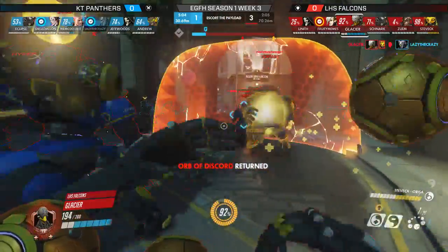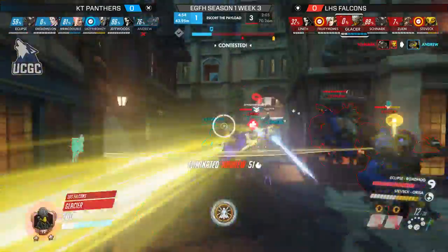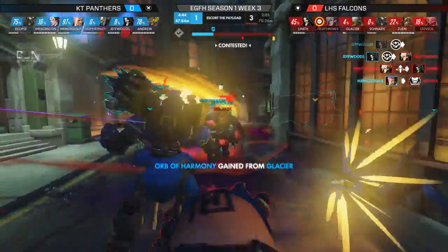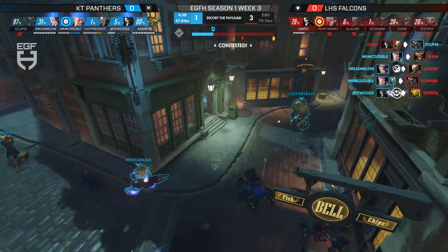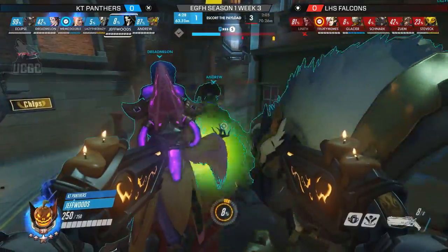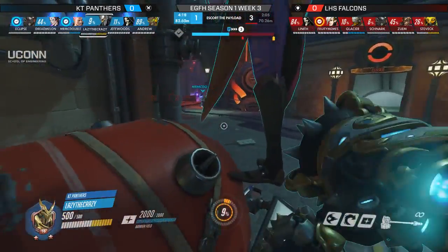The back-and-forth trading continues. Glacier picks up another kill in the hold; Ludlow is holding incredibly aggressively—who would have expected them to be under the arc like that? Andrew falls again, Coalescence comes out, but it's close. Glacier's fat right clicks from the backline are finding so much value, though he wastes Transcendence—enabling the Death Blossom to come in. McDouble helps finish things off. Lineth gets into the backline, but it's not enough. Four and a half minutes—Caner Tech probably won't reach the second checkpoint off this.